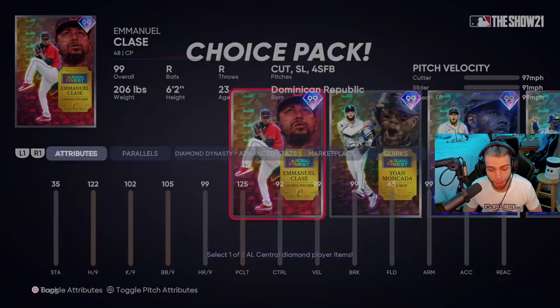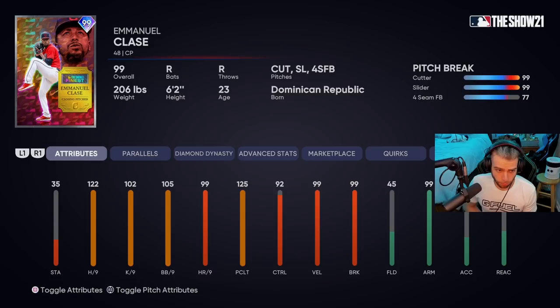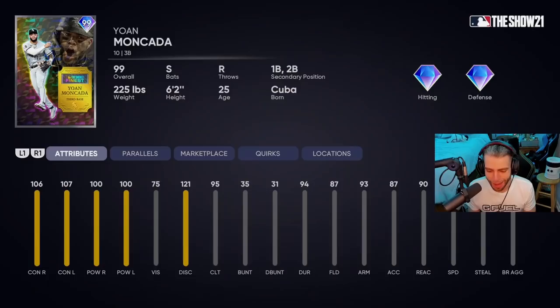Emmanuel Clase — 122 hits per nine as a closing pitcher, that's high. 102 K per nine — a little more foul balls than you'd think. 105 BB per nine, 92 control, 99 velo and break with Outlier on the cutter. 99 control and break on the cutter with Outlier, good stamina. However I've heard from trusted sources that this card gets shelled online because of no out pitches versus lefties — everything moves the same way into a lefty or straight down the middle. No two-seamer, no sinker, maybe even a circle change would help. I'm going to give this card an A minus — very good card. Indians — I mean Guardians — fans have been waiting for this.